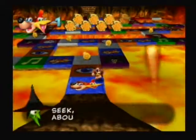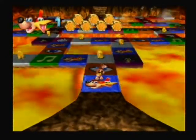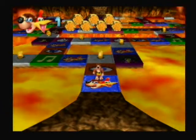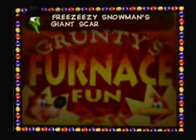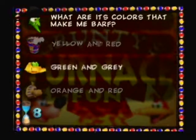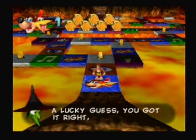The Banjo-Kazooie questions are just questions about the lands in the game, the different areas and characters we went to — just general questions about the game. The first question is about the colors of the snowman's scarf. I believe they were red and yellow, so yellow and red. Ding! When you get a question wrong the crowd boos you. Lucky guess — got it right!